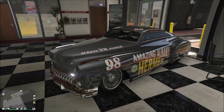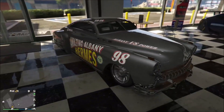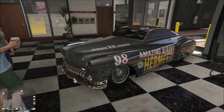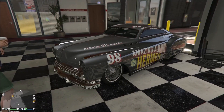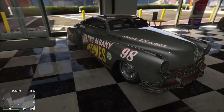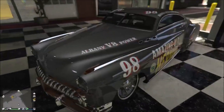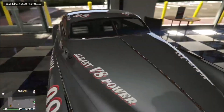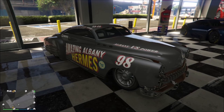The third one is at Simeon's Dealership, and this is on the Hermes. This livery, if you know the show cars, looks pretty similar to one of those liveries — I'll show a picture up on screen. It's always the same: if you want to get this livery, you have to buy the car. I think this livery actually looks pretty cool, so if you want to get it, it's your chance now.